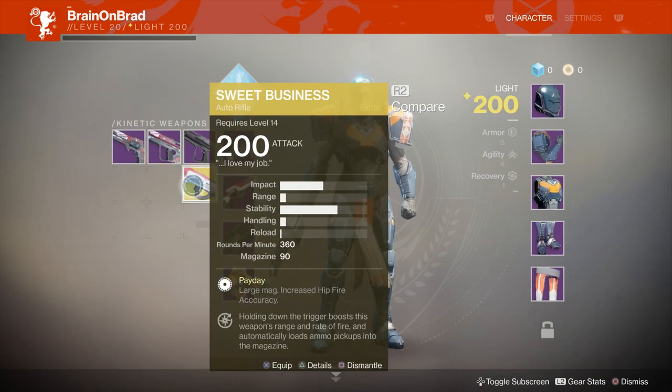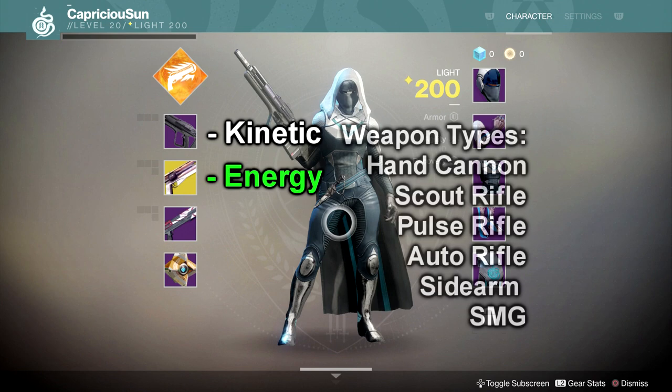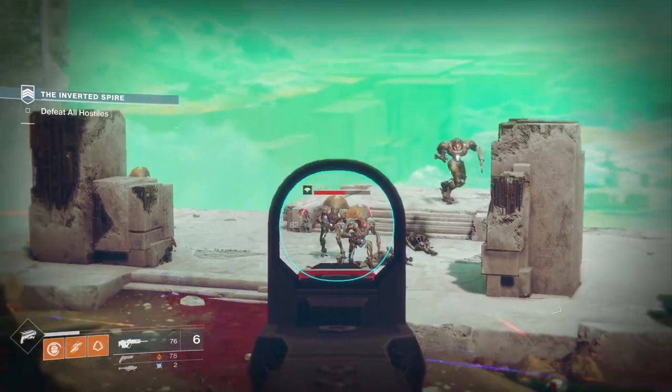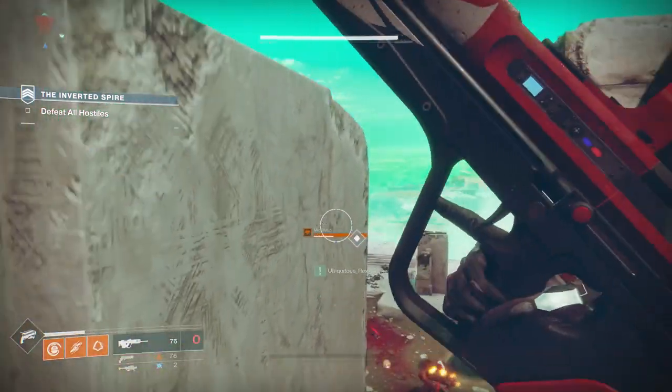The largest change to weapons comes in how they are classified. Instead of primary, secondary, and heavy, now we have kinetic, energy, and power. Kinetic and energy weapons can be the same types — submachine guns, sidearms, hand cannons, auto rifles, pulse rifles, and scout rifles are all capable of being either. As far as I can tell, you cannot turn a kinetic weapon into an energy weapon. They can't swap places — it has to drop as such or be classified as that.